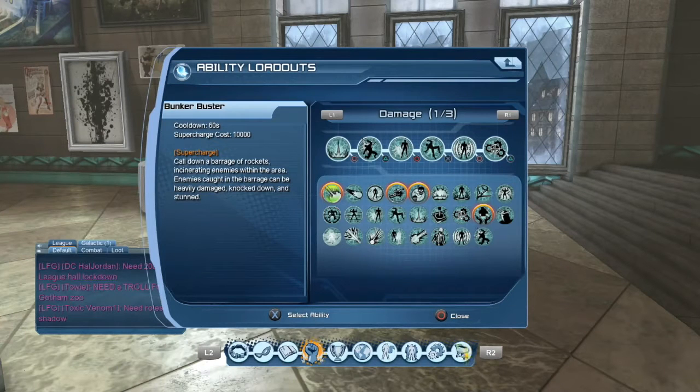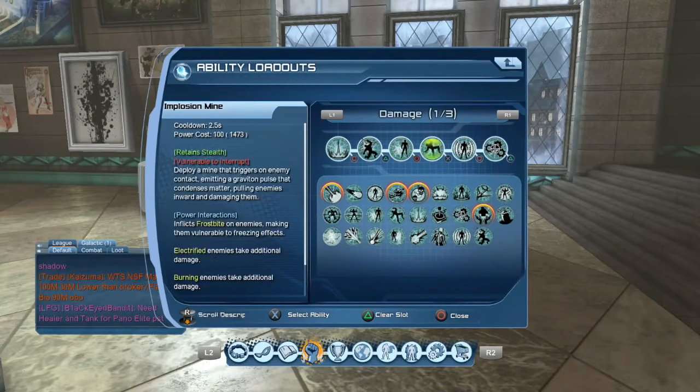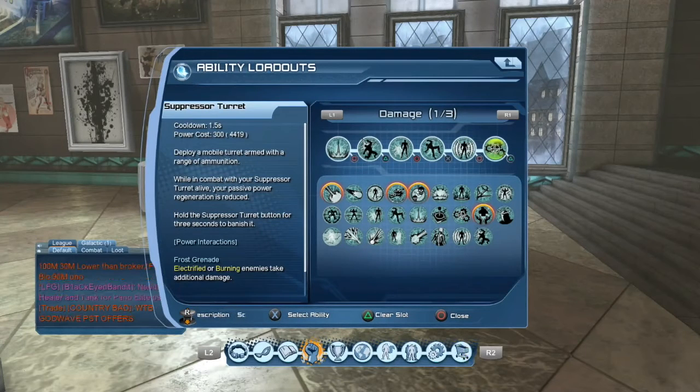Now for the loadout — this is for the AOE loadout. I'm going to be showing you guys three different loadouts. For AOE you're going to start off with gauze grenade, fear gas, stealth, implosion mine, EMP pulse, and suppressor turret.